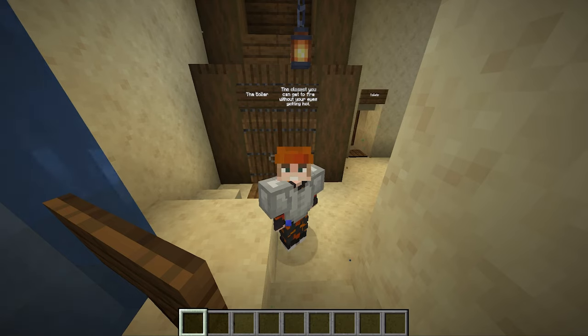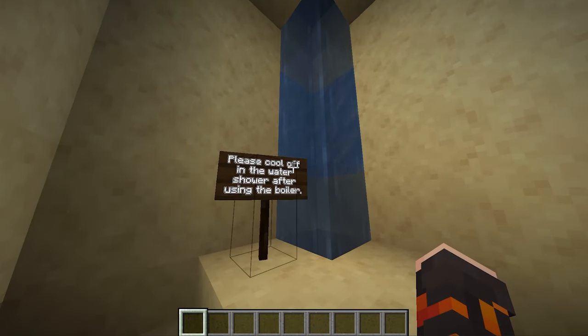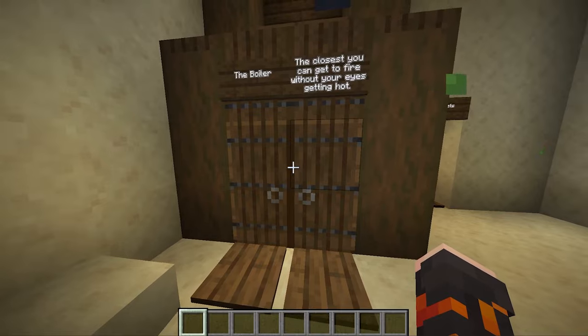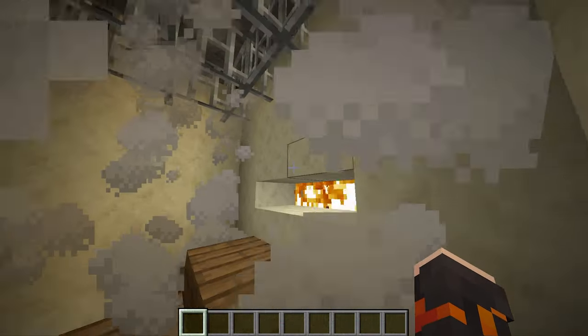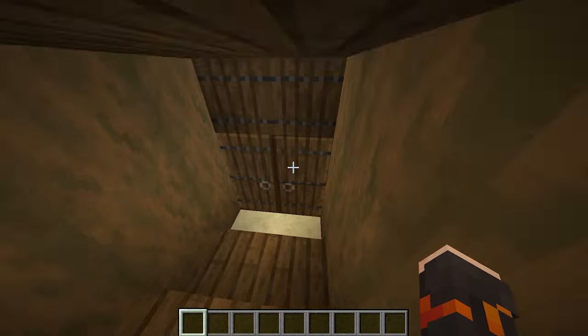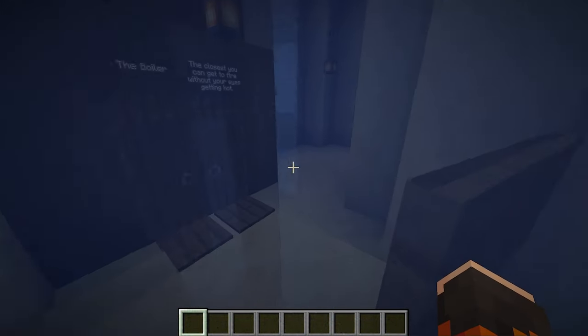Here we have the boiler — the closest you can get to fire without your eyes getting hot. And in front of it we have a special constantly running shower because it's so hot in there. There's straight-up real fire in there and the ventilation is fake, so I'm not surprised it's the hottest room. I'm going to cool off real quick after that.